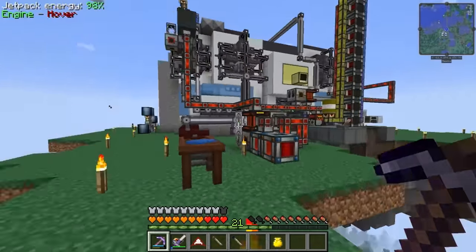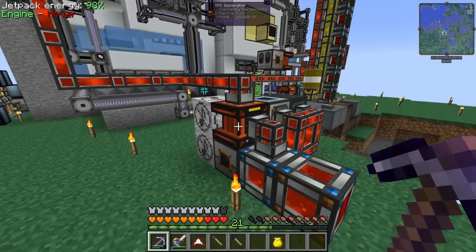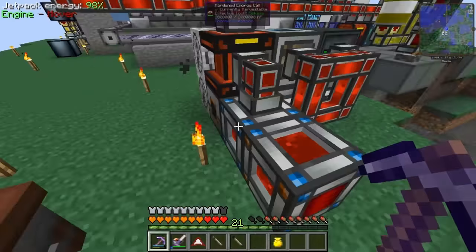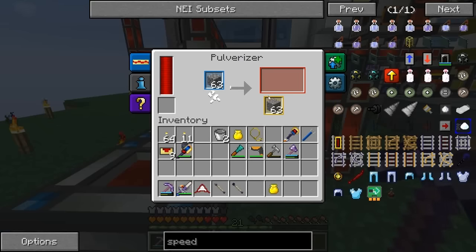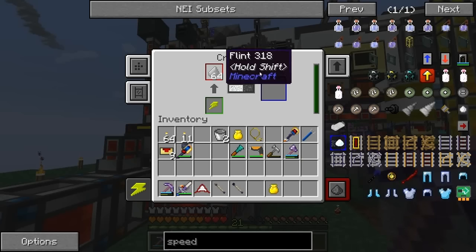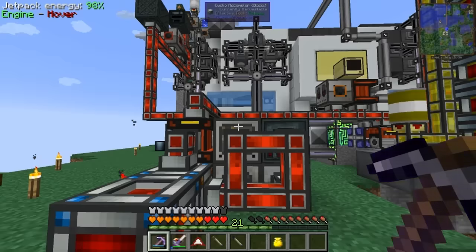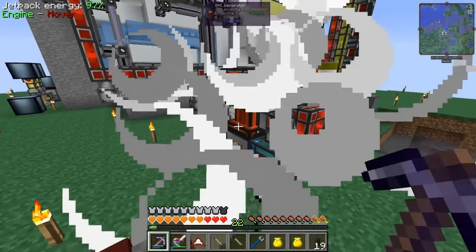So I was looking at this - we experimented with the TNT generators before. I wanted to see how compact I could make one. Basically what it does: it creates cobblestone, then that goes into a pulverizer which makes gravel and sand. Some of the sand goes into here, the gravel goes into here, gets made into flint, then the flint gets made into gunpowder using Mekanism's OP crusher here, and then that makes TNT.